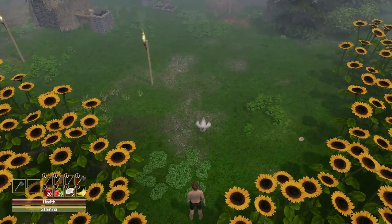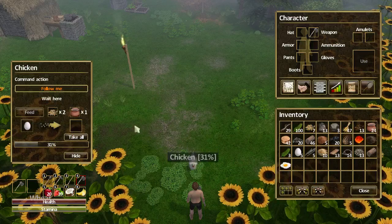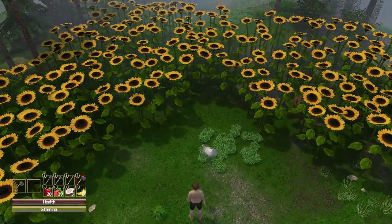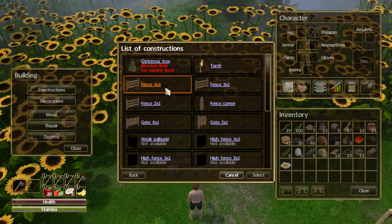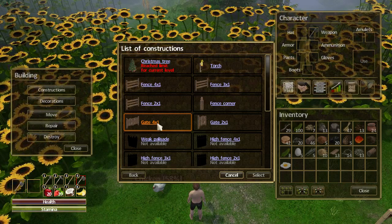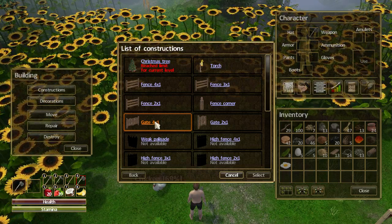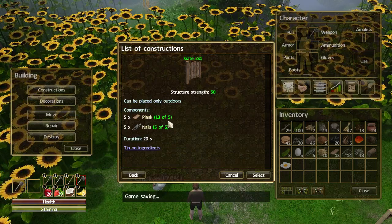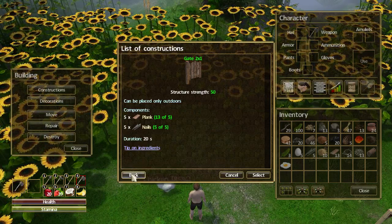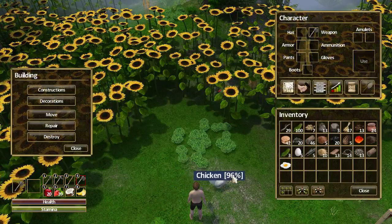While we're waiting for that flour, let's look into doing a fence because this chicken just keeps walking off. Go to Build > Decorations. I'm going to need a gate - two by one or a four by one? Let's see the resources: five planks, five nails. I can do that. The bigger gate is only three more nails, so let's make some nails.